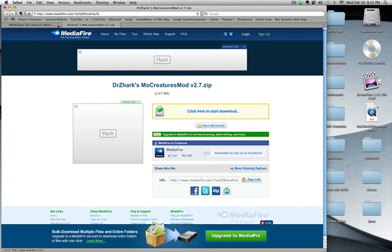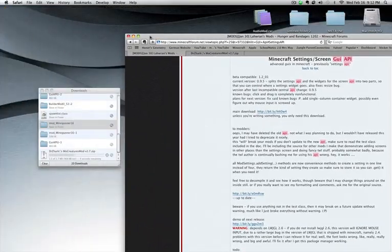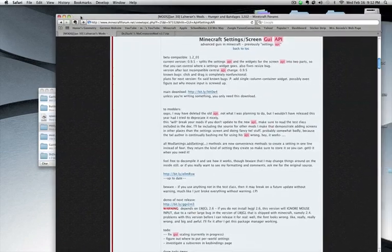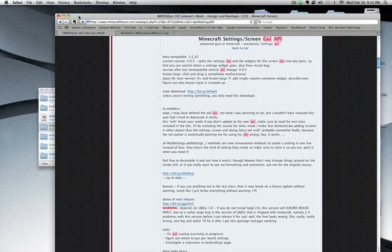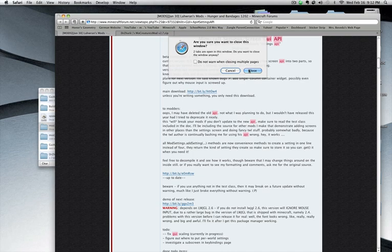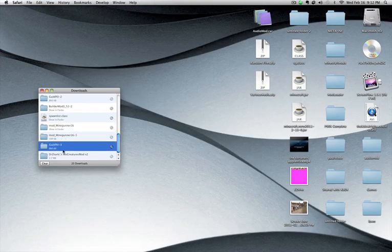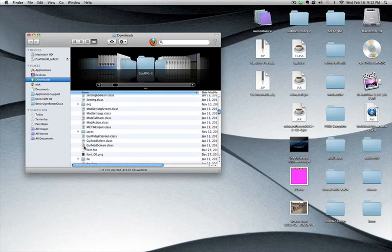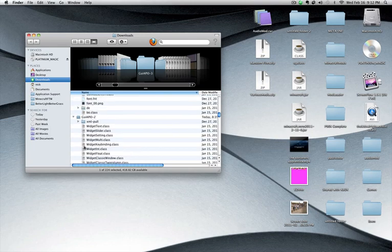It's really basic, and then you're going to want to click this link, which I'll put on the screen right now. Click here to start download. It might take a while. It's also in a .zip file. You're going to want to use it — just open them. It will open them for you on a Mac. You can just close this; you're not going to need it anymore if you've already installed AudioMod. You're going to want to open the G-U-I-A-P 10 folder, and then it's got all of this stuff in it. This is really easy to install.